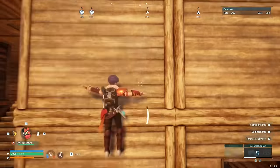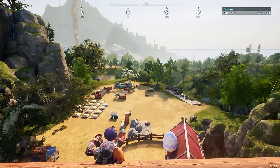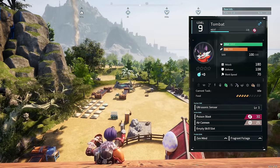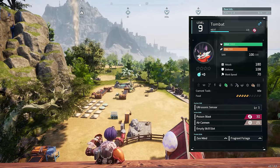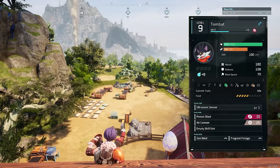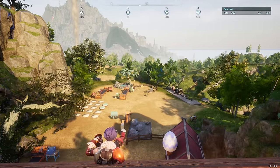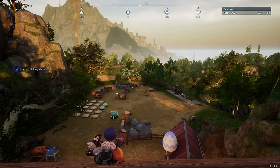One thing I wanted to mention specifically about Tombat — he feels like he depletes his sanity at a much faster rate than other pals, and it has nothing to do with him working day and night. I've looked at Paldeck and other data-mined stat sites, but I haven't seen a stat for sanity depletion rate and I haven't done any timing tests. Let me know in the comments if you've noticed this too.